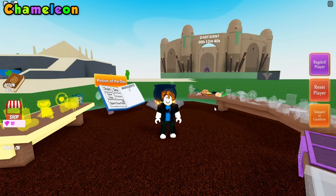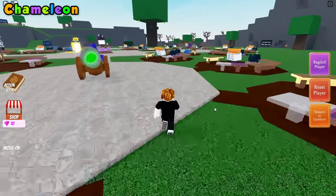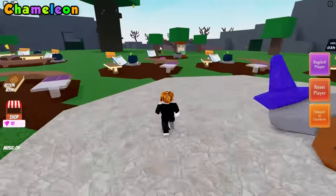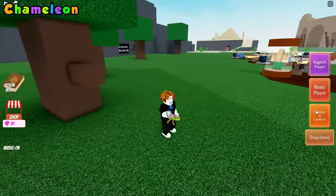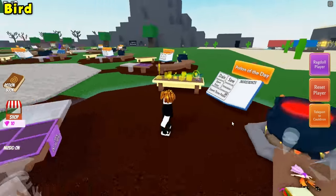The first ingredient I'm going to be showing you how to get is the Charmeleon. Go ahead and head over to the tree right behind this monkey over here. Once at the tree, go ahead, click him, teleport back to your cauldron, and drop him right on in.